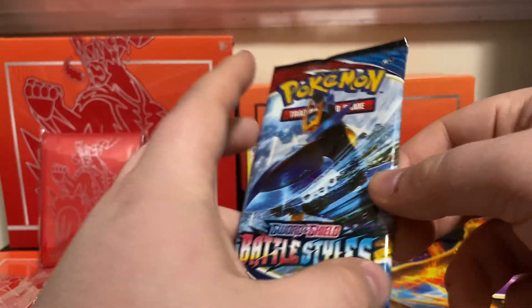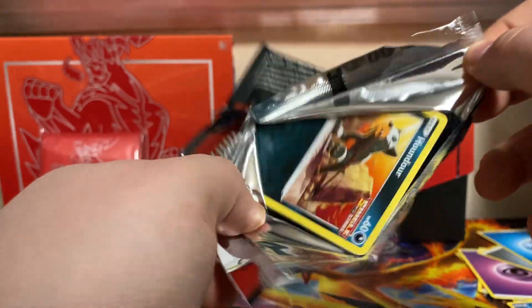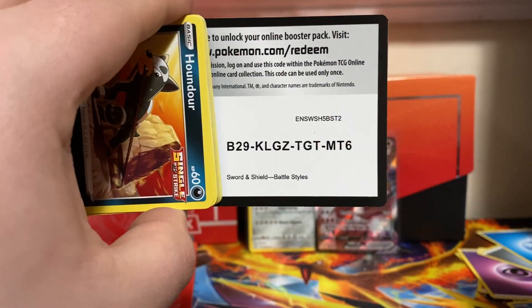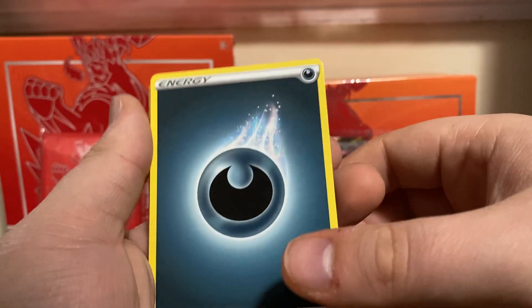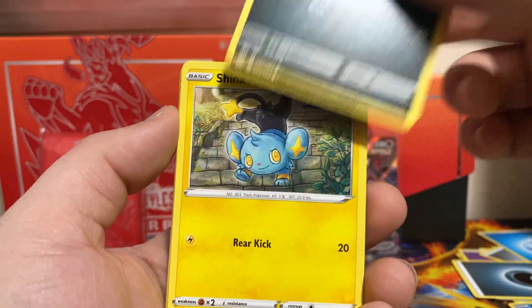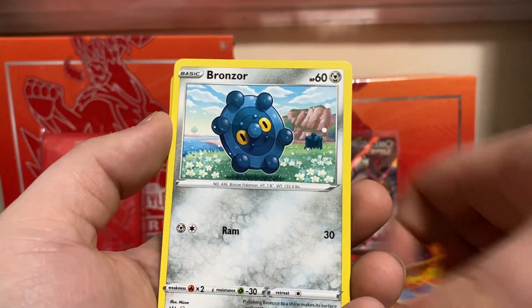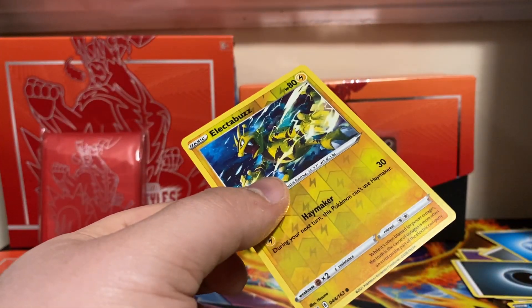Empoleon, do you have anything for us? We got a Dark energy, Bisharp, Golbat, Energy Recycler, Houndor, Shinx, Gligar, Spoink, Bronzor. Another reverse — Electabuzz! We like to see them. And a non-holo Aegislash, just because I like the artwork.